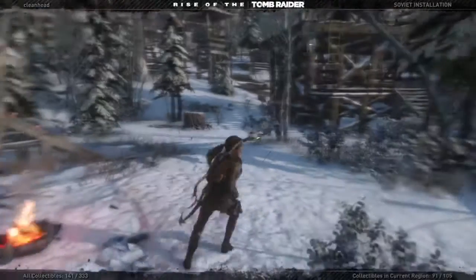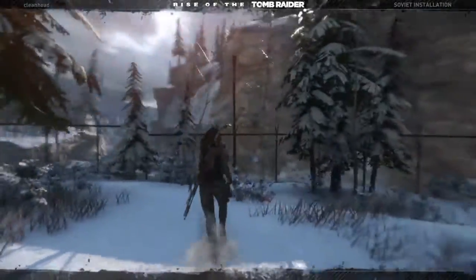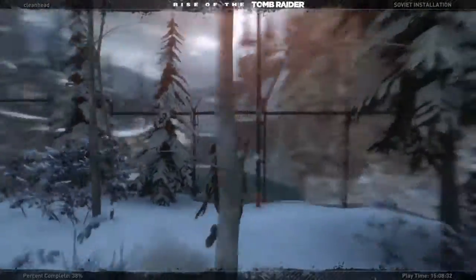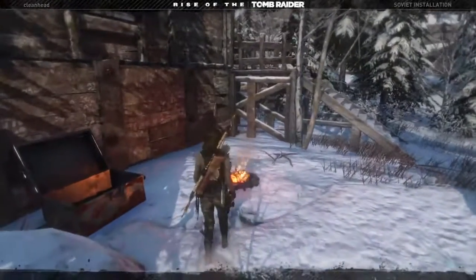We are here at location one, the logging camp. It's right here. The flag will be right here on this pole — grab it and go back to the fire and fast travel to the copper mine.